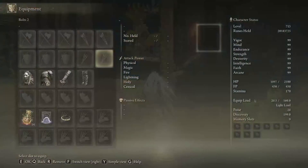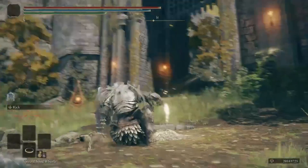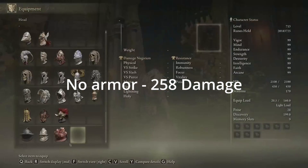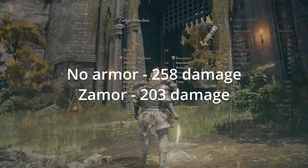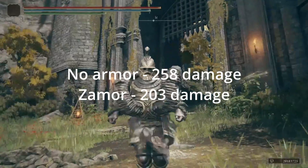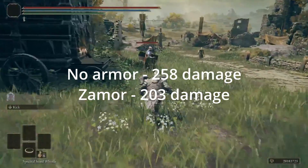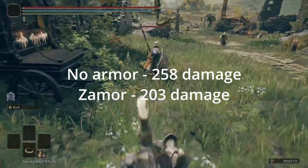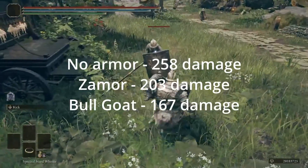Into some numbers that I will put on screen for you. With no armor, we took 258 damage. With the Zamora armor, we took 203 — we saved 55 health. Now, this is where we see that it has a soft cap of some kind. Because we saved 55 going from no armor to Zamora, but over about the same distance from Zamora to Bulgut — the same physical resistance increment — we only save 36, and we take 167 damage.